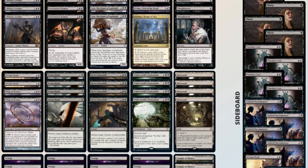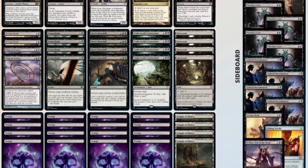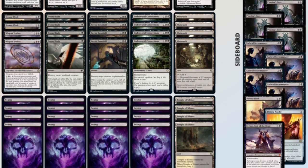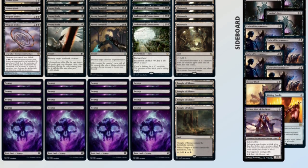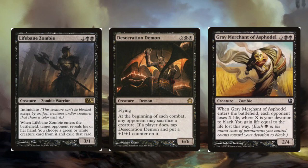Upon the rotation of the Innistrad block, Pack Rat immediately became a much more powerful creature. Its ability to take over the game was put on full display at Pro Tour Theros, where Pack Rat was featured in Kentaro Yamamoto's Top 8 list. This was a mono-black devotion deck that took advantage of cards with black pips in their mana cost, like Lifebane Zombie, Desecration Demon, and Grey Merchant of Asphodel. Pack Rat soon became very good friends with Grey Merchant of Asphodel, as the copies Pack Rat produces also share its mana cost, making Grey Merchant's enter-the-battlefield ability drain for even more damage.